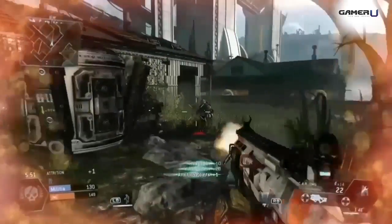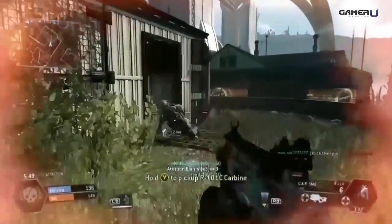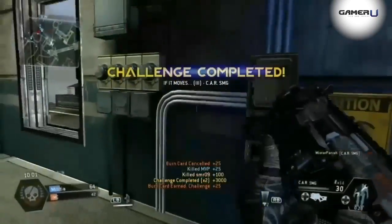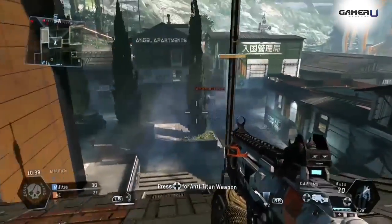Hello and thanks for tuning in to GamerU, your home for the best hints and tips for the hottest games. Today we'll be looking at the C.A.R. submachine gun in Titanfall, one of the game's most powerful pilot primary weapons.